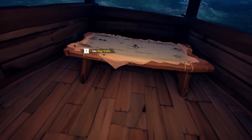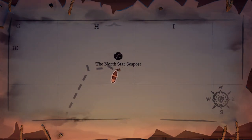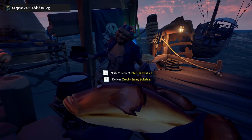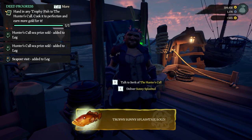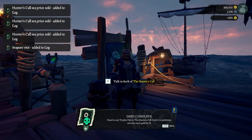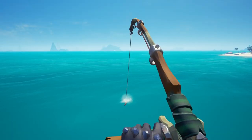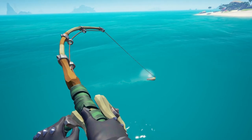To sell your fish, go to any sea post where you'll find an individual who will buy your cooked fish. They'll also buy raw fish, but they'll pay more if you cook it first. At the North Star Sea post, you can see there is a sell option as you hold out your fish. Swap to the fish you want to sell and sell it to them to make some gold. It's not a huge amount, but it's something. And that is a basic guide to how to fish in Sea of Thieves, as well as some extra information about fishing in the game.